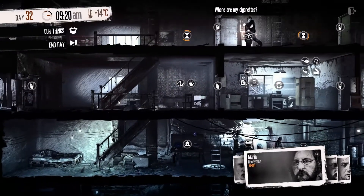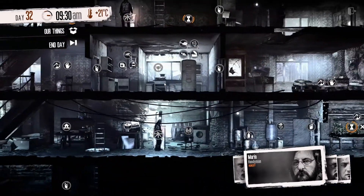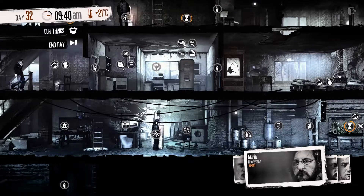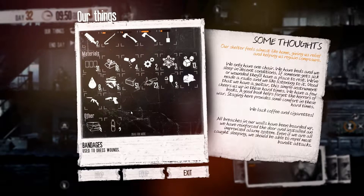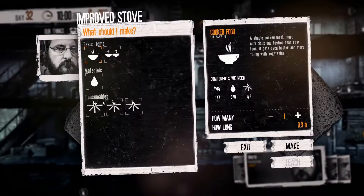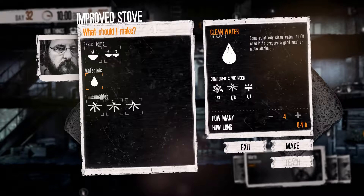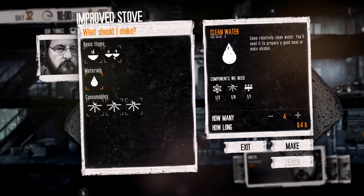It's 9.20 in the morning, so hopefully Franco will arrive and we can trade some things from him. I'm going to use him to make some water, because we have 8 water and we're gonna be needing about 6 water, so we need water tomorrow. I will do this today so we don't have to do it tomorrow. We need 4 — actually we'll be needing 8 water and we have 8 — so let's make some extra here.